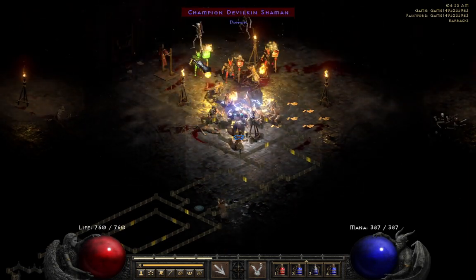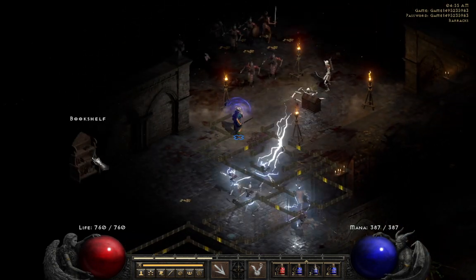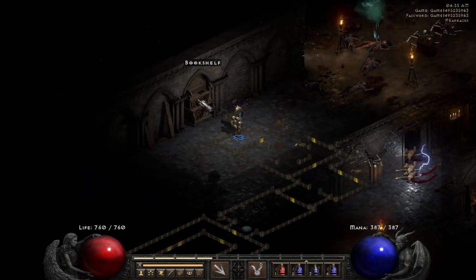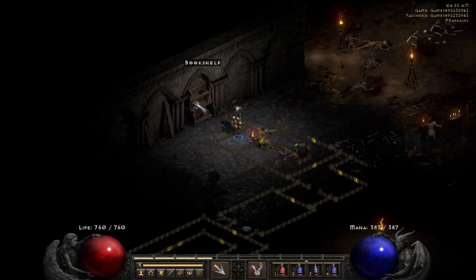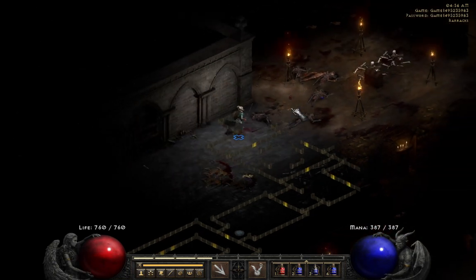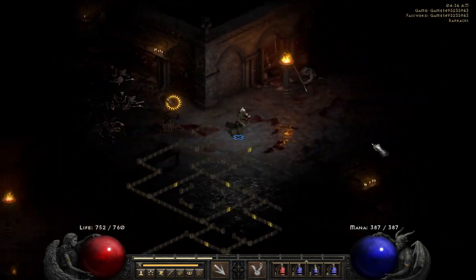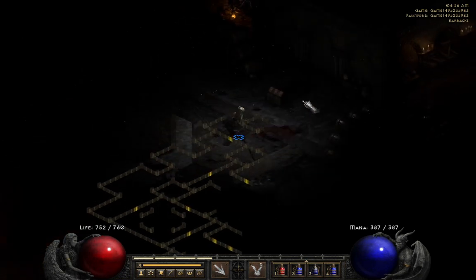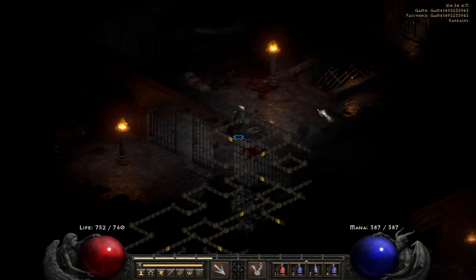In a room like this you'll always have a champion for good experience. You want to keep heading left. This is also one of the few places — along with the Jail — where you can get a bookshelf. The bookshelf can drop scrolls of identification, town portal, or tomes. If you're doing an ultra-hardcore run where you're not allowed to use town at all, you really hope to find a bookshelf so you can find a Tome of Identify. Usually there's a fairly decent density in the Barracks.